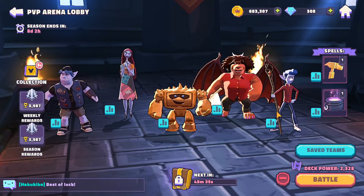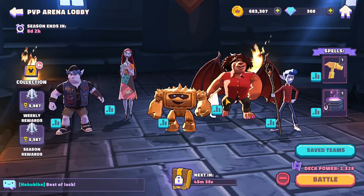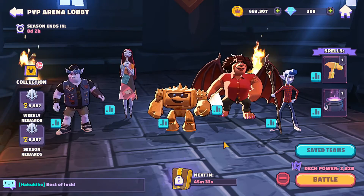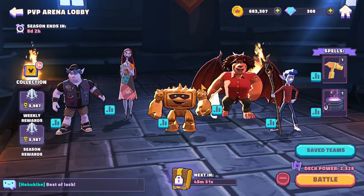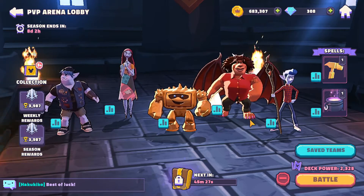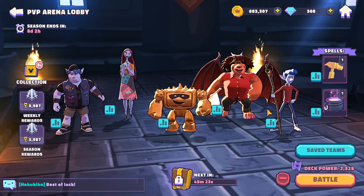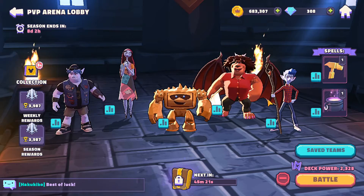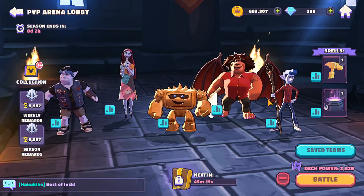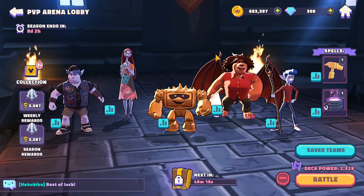Manticore is just a really strong tank. I'm not going to go over the full kit, but she can take up damage, stun, and apply continuous damage. She's probably a replacement-level character here — honestly I think Lotso might be good there, or even Elsa. Anything that can apply silence or similar effects would work nicely.